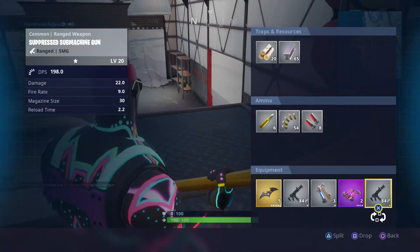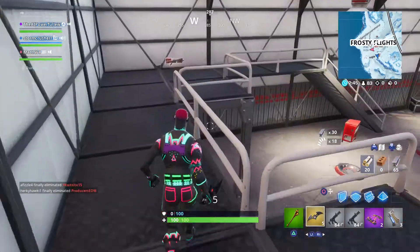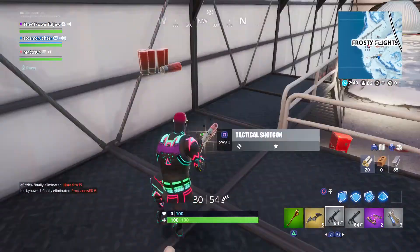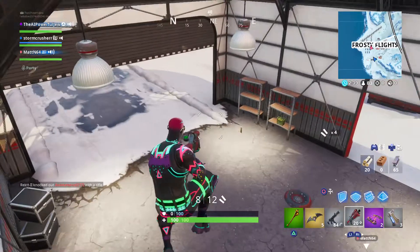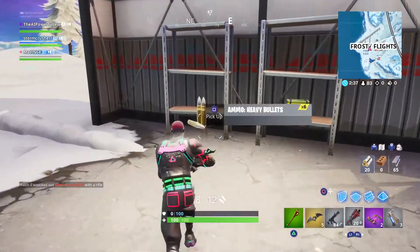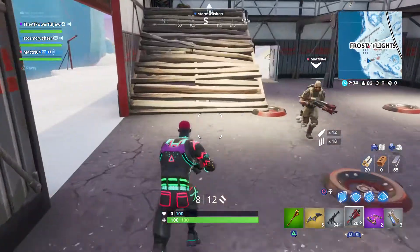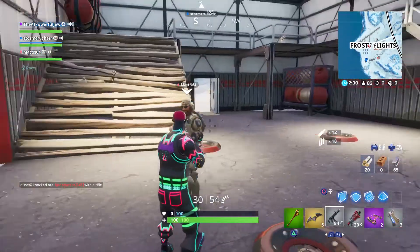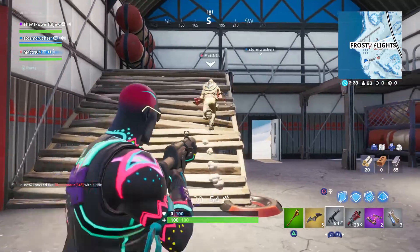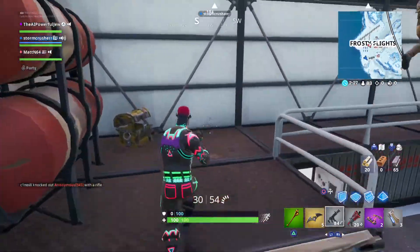McLain, increase your edit sensitivity to like 5, then go into edit mode and spin around. Alright, go into edit mode and spin around. Hey, you need a gun. Anyone need an SMG? I have three of them — I don't need this many SMGs.